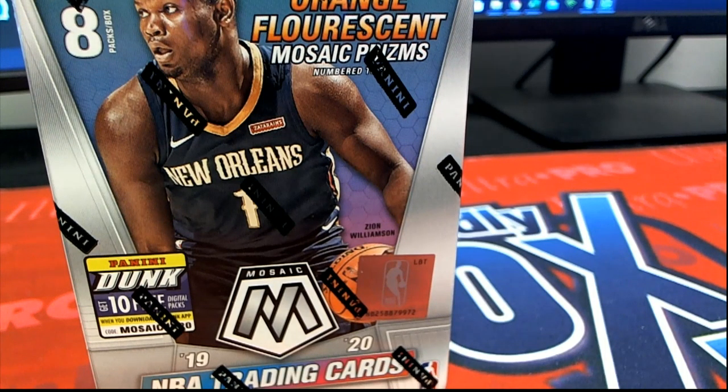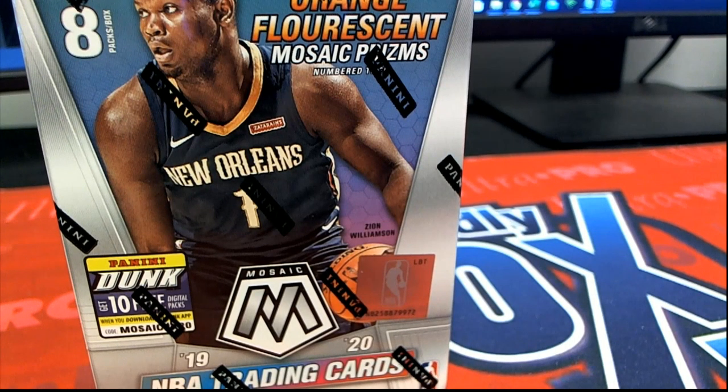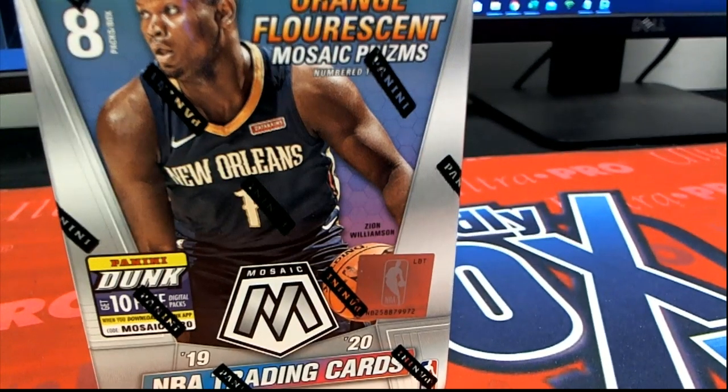Good luck everybody in our Mosaic Basketball box break — this is a blaster box. I need to get my baker's mitts on because this stuff is hot. Be ready for some of these orange fluorescents.